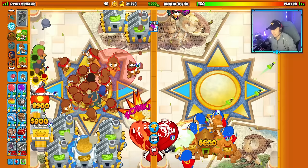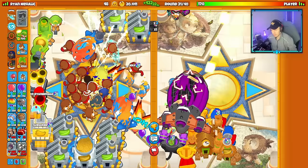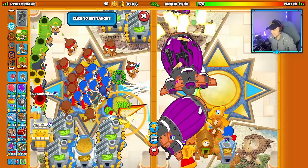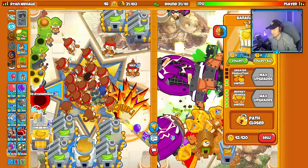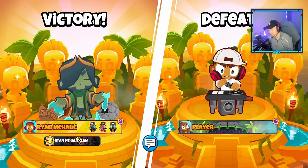They went for MAD with Sun Avatars — that's their plan. I keep sending. Let's collect, Bloon Boost, keep sending. They're dead — they died to camos. Did they not have camo on their village? They definitely would have gotten overrun eventually, but I didn't expect them to die to camos.